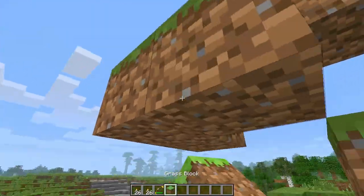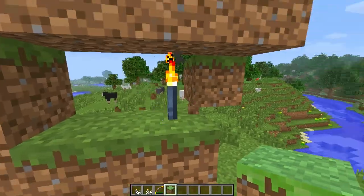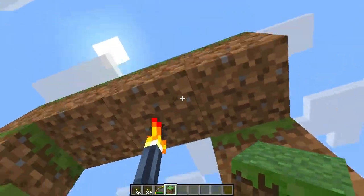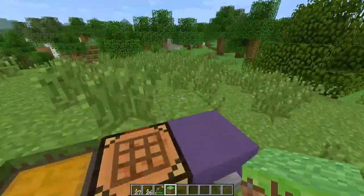If I place another block and break the supporting block, the torch moves to that block. If I place a block under it and break the original, it'll go to that block. And if there's nothing nearby, it'll break. There's a small glitch where it can appear attached to a top surface, but if you break that it'll also break — a little glitch, but overall it's a really cool mechanic being introduced to Minecraft.